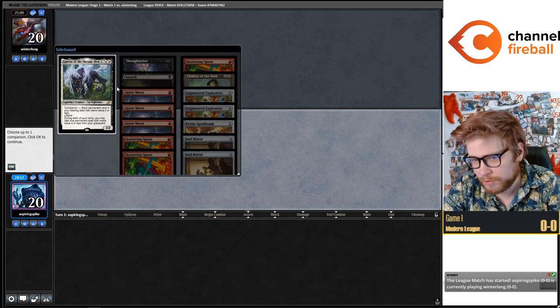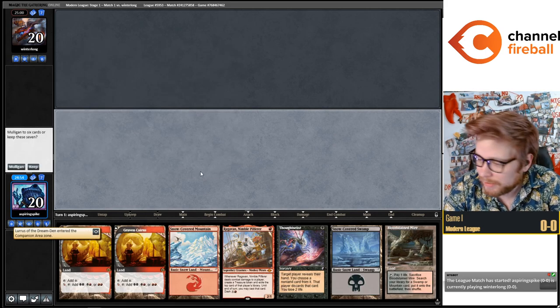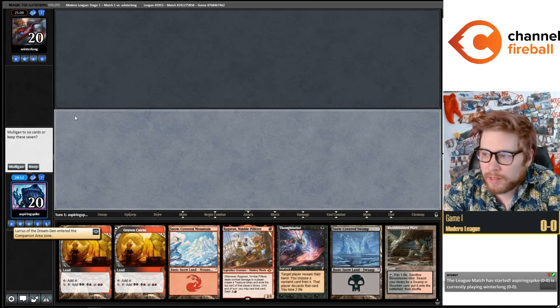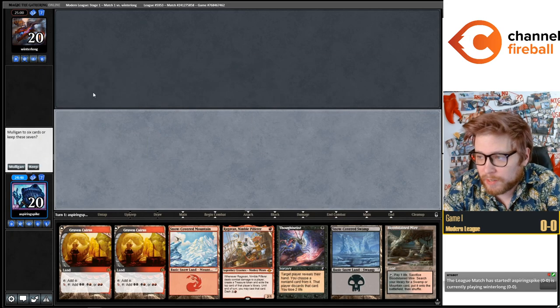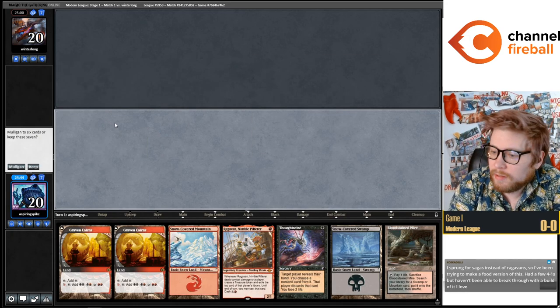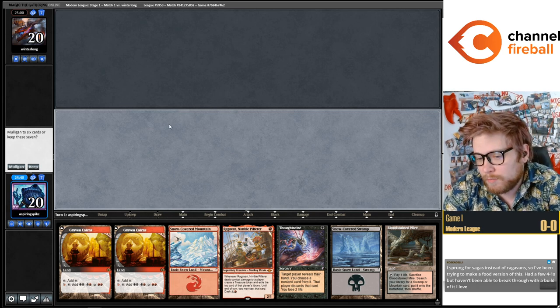On the play — good start. Got what I asked for but it's all I have. Kind of an interesting hand. Really need to figure out if these are the kinds of hands I need to keep in the blind on the play. My opponent didn't reveal Lurus, so not hammer time, not the mirror.